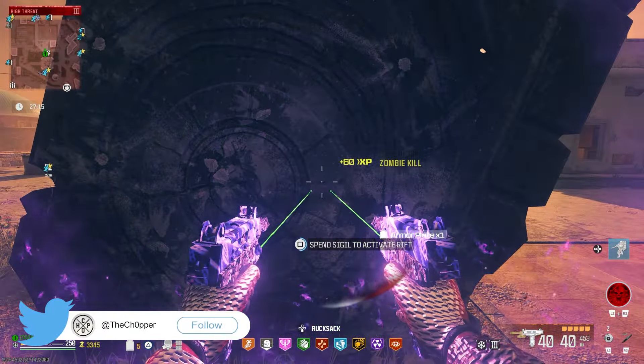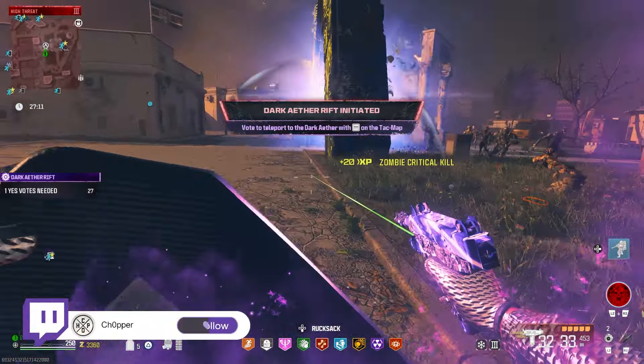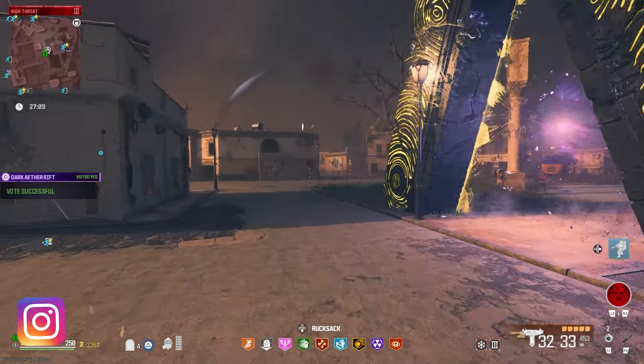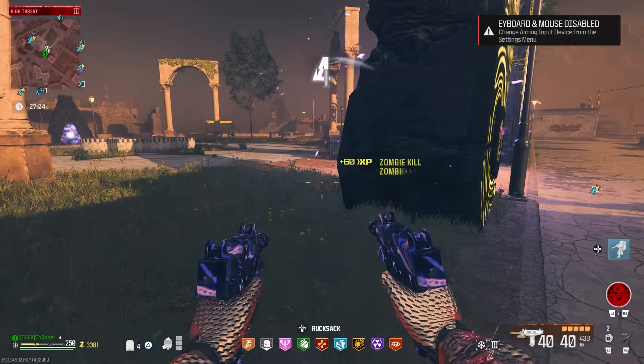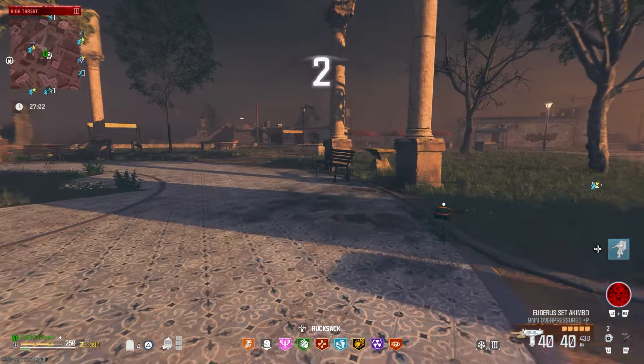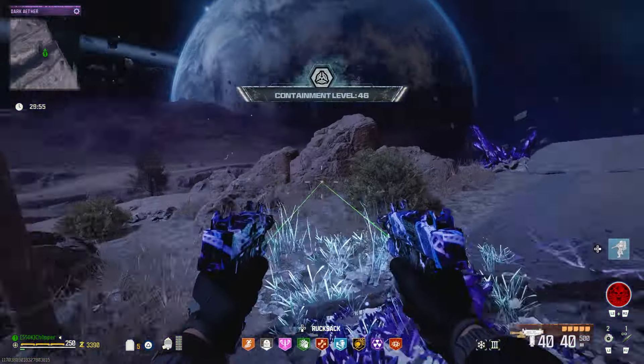With all of this stuff — all your perks in the match, maybe a couple extra self-rezzes, some Gersh devices — you're feeling pretty good to go. We're going to start up the Dark Aether Rift in Elder Sigil or normal. For the purposes of this video, I'll show you how it works in normal just to walk you around, and this will be applicable to anything you want to play. Now let's talk about our strategy.